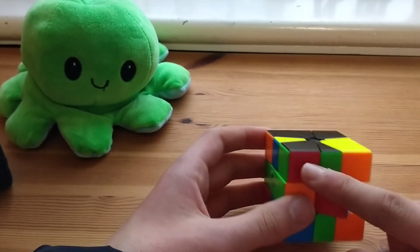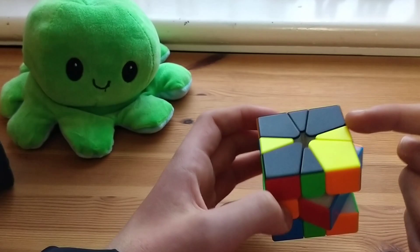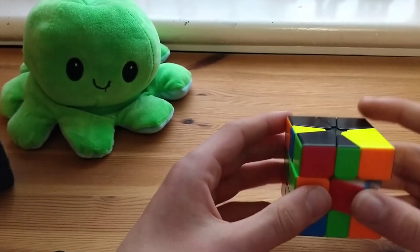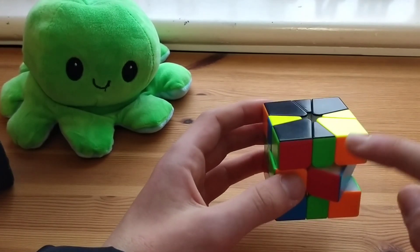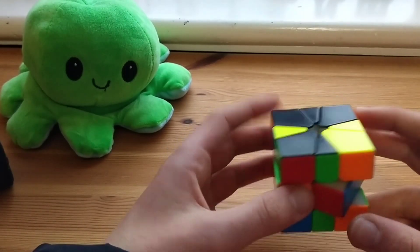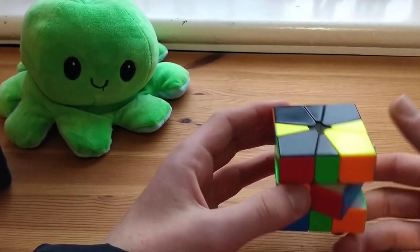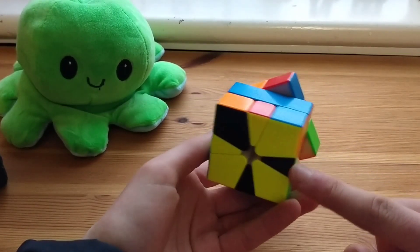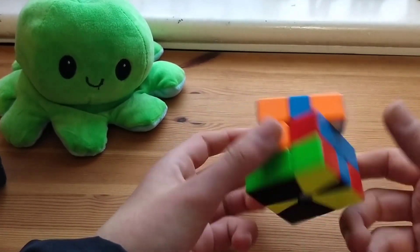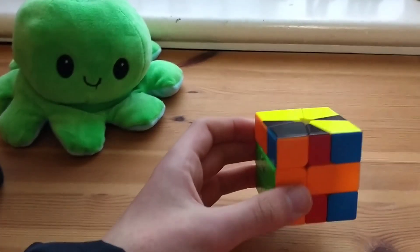If we're looking at green block here and we have a pseudo pair and the other corner in the same layer, it's kind of bad, but you can do some funky stuff. Instead of viewing this as a pseudo pair, see this as a line with these two, bring these two down, connect these two, and then do a little d2 — and then that's done.